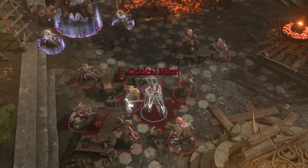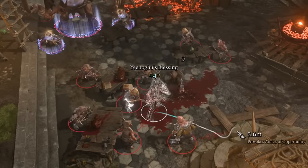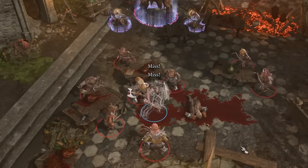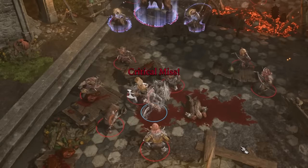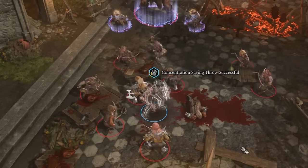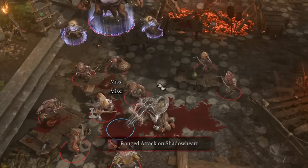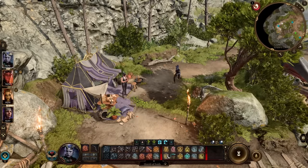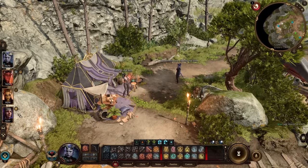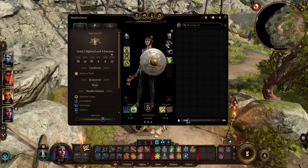Another really nice and absolutely hilarious item to pick up is the Gloves of Power. When you hit something, it has a chance of inflicting a 1d4 penalty on the target's attack rolls — basically putting Bane on it every time you hit, making the target have an even harder time hitting you. If you really want to take this one step further, you can have someone in your party cast Shield of Faith on you. They don't necessarily have to be out fighting with you, just in the group. This will put you at an AC of 22.